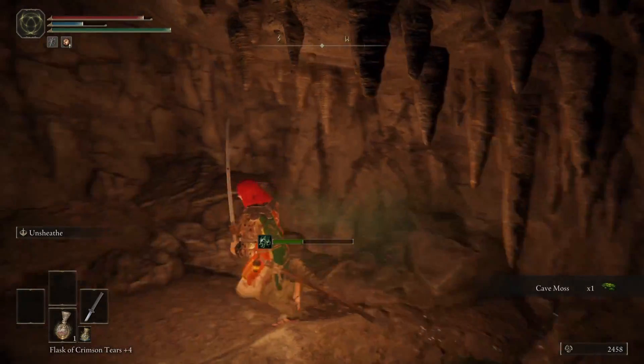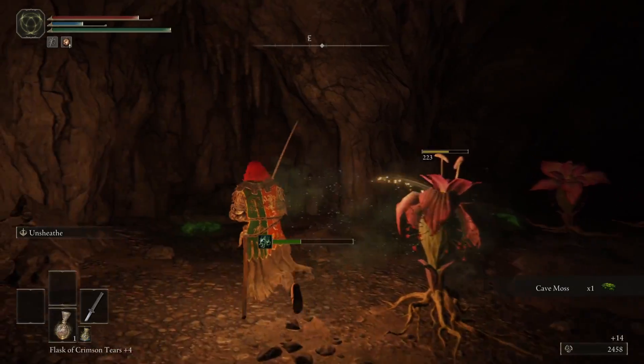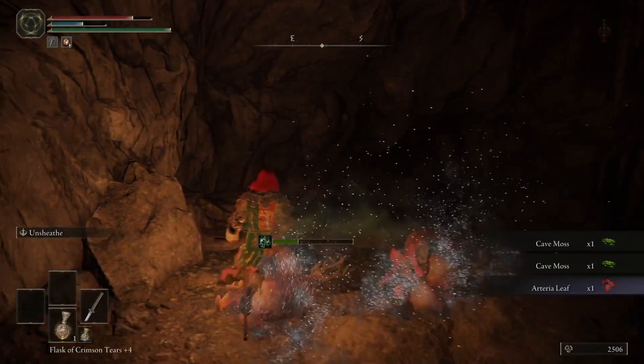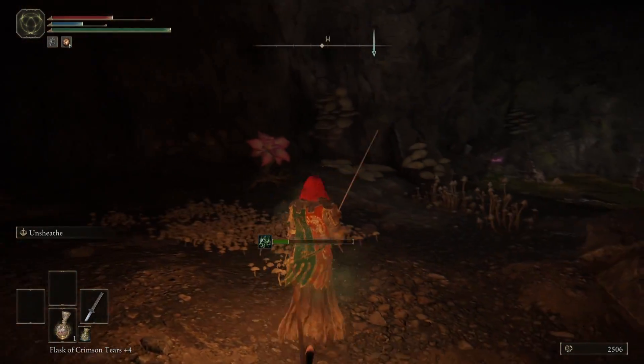Dropping down will actually lead you to the room that you would have reached going through the other tunnel in the previous first cavern. There are also a few mushroom heads at the back, bowing down. They're not too difficult, so go over and just kill them.